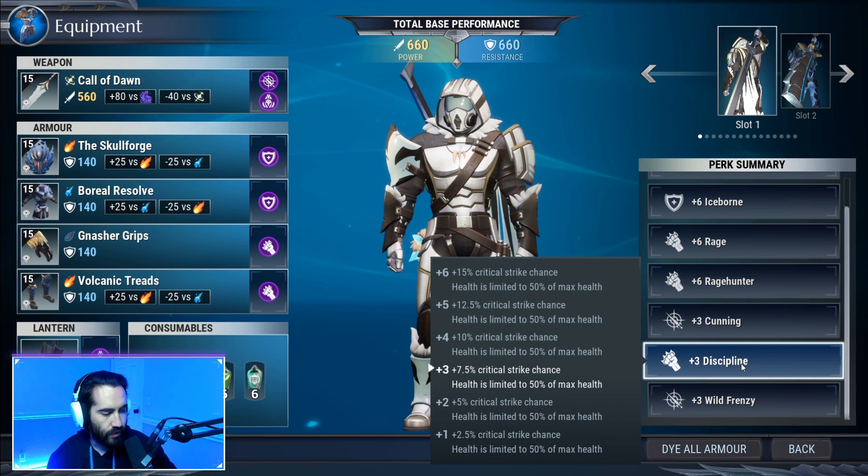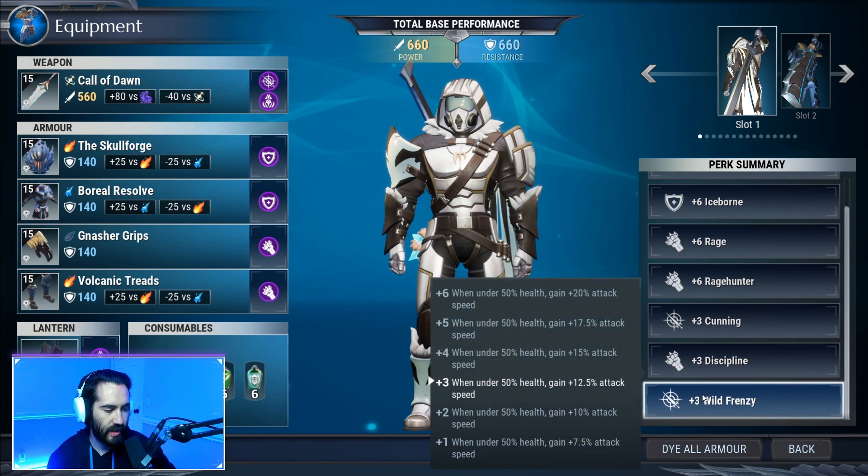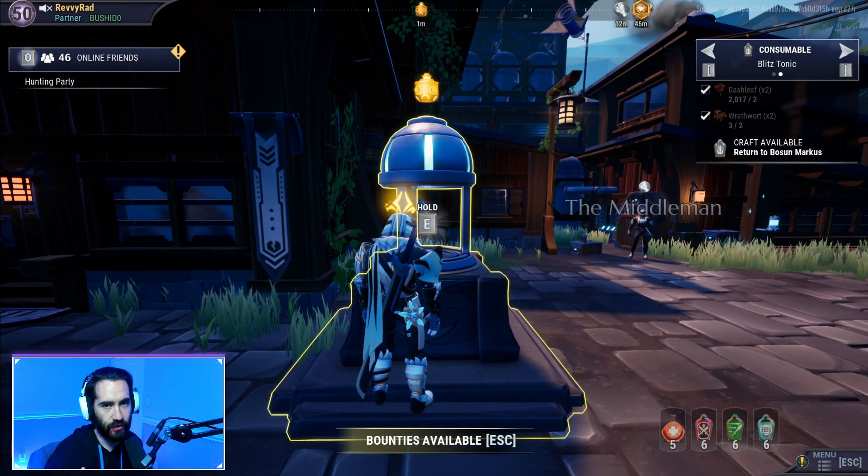This brings the total build to: six Conduit, six Iceborne, six Rage, six Rage Hunter, three Cunning, three Discipline, and three Wild Frenzy — a nice spread of damage, survivability, and attack speed.